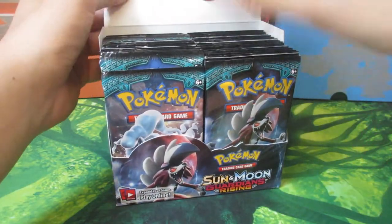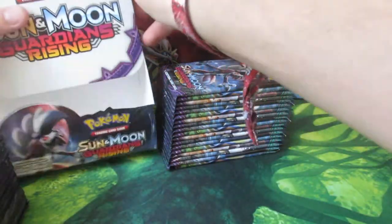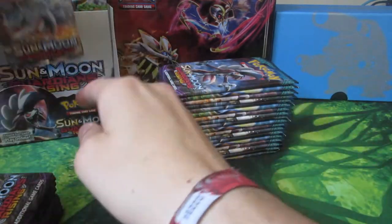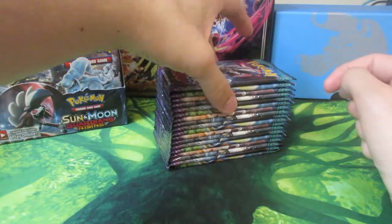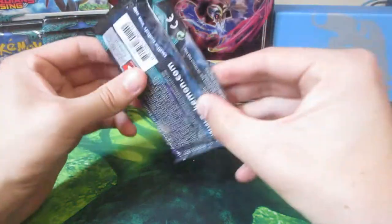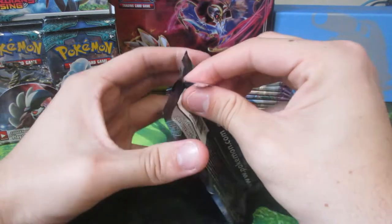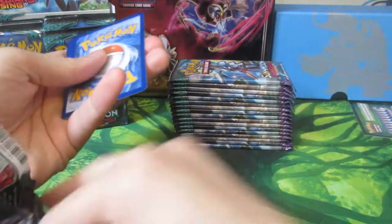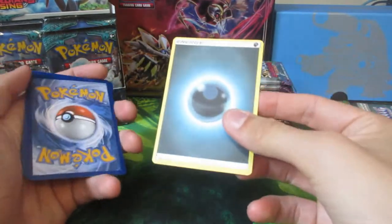So let's just dig straight into this. We're going to take out one half and put the other half back in for next time. The booster boxes contain about 36 packs of cards. We have 36 packs for you to open and this will take a while, so I'll make this into a two-parter. That should be the energy at the front - one, two, three, four.